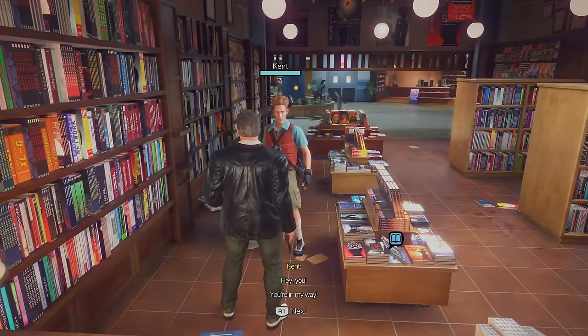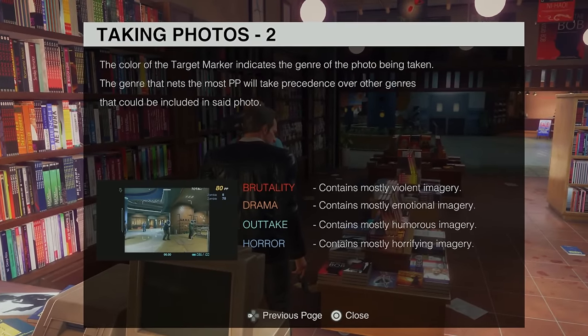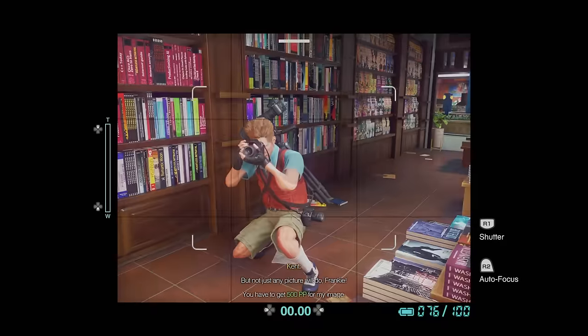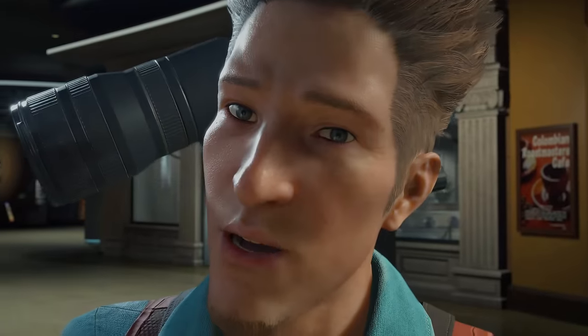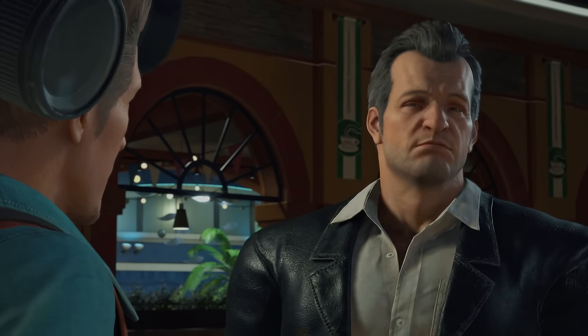I hear someone running around — it's Kent. He's also a photographer and tells me about four different genres of photos I can get: brutality, drama, outtake, and horror. Kent asks me to snap a few pictures of him while he does his stupid poses, then shows me his. He tells me to take an outtake picture and meet him here tomorrow, so I agree.